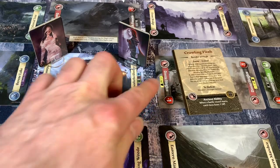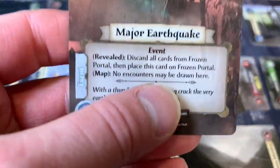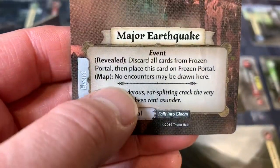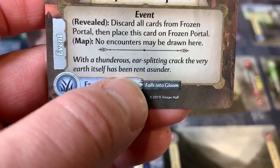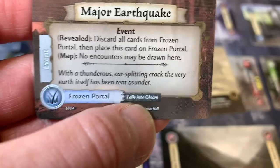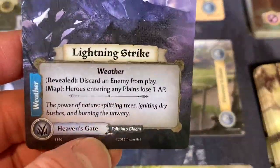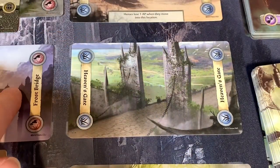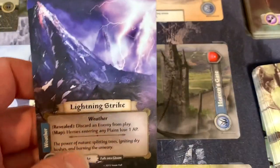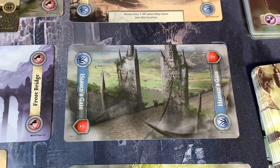Since we didn't end in any gloomed locations, we don't lose any hit points. We draw our next night card — a Major Earthquake! Reveal: discard all cards from Frozen Portal, then place this card on Frozen Portal — no encounters may be drawn here. With thunderous ear-splitting crack, the very Earth itself has been rent asunder. I mistakenly identified the wrong card last time — Frozen Portal and Heaven's Gate got mixed up, but Frozen Portal is now correctly in gloom. We place the earthquake card on it. If we end here, we don't lose HP.